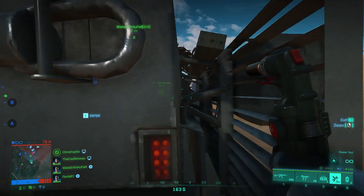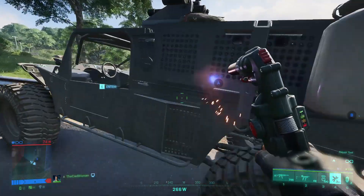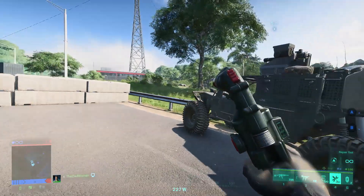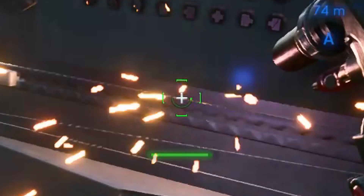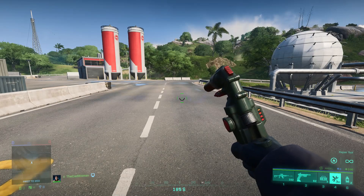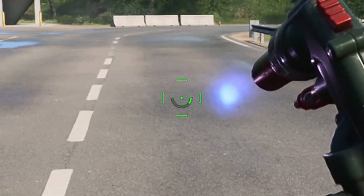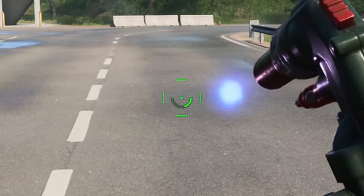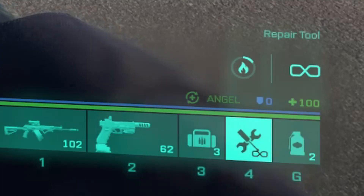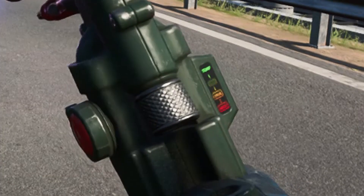It basically works the same way it did in former Battlefield titles. When a vehicle is damaged, just walk over to it and press the trigger button while you hold the repair tool to start repairing. The status of the tool and the vehicle is always visible in the middle of your screen — the bar below the crosshair shows the health of the vehicle. While repairing it will fill up again, but when the vehicle is taking damage it empties. The small semi-circle within your crosshair indicates overheating and cooling down, and it's also shown in the bottom right corner of the screen or directly at the repair tool in its display.